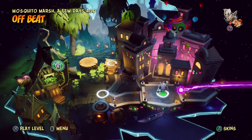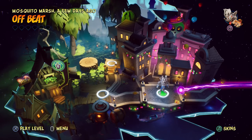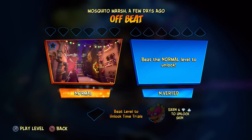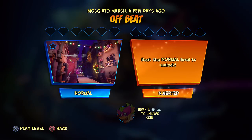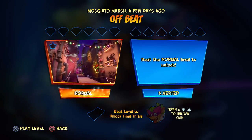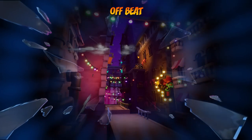Hello ZebraHerd, welcome back to Crash Bandicoot 4, it's about time. Today we're heading into Mosquito Marsh. Like I said last episode, we're heading into the level Offbeat. As you can see, the inverted versions are unlocked as of last episode. I have to beat the normal level to get to this one — I'm not going to be doing that now, we'll be doing that once we beat the main game. For right now we'll play the normal version, and we'll also have the tape to unlock here as well.